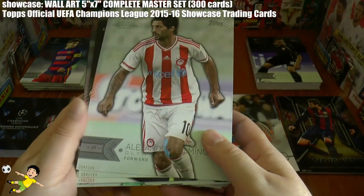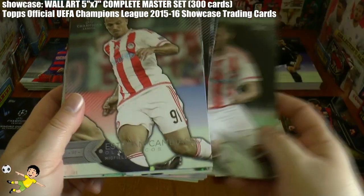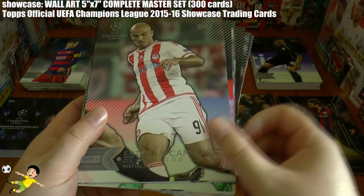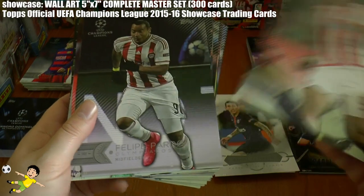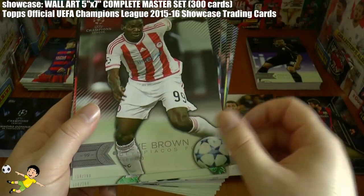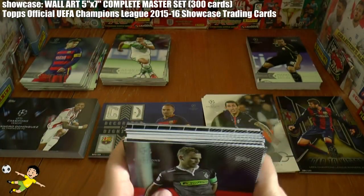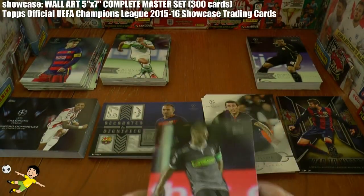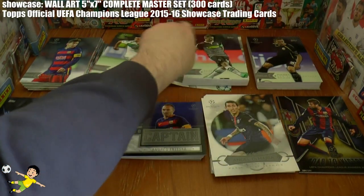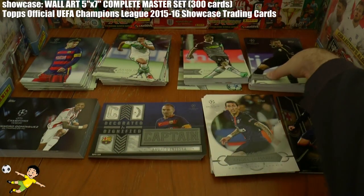And finally the Arsenal superstar of course Alexis Sanchez, formerly of Barcelona. Then continuing on with Olympiacos where we have Roberto, Dominguez, Fortunis, Cambiasso who left Leicester at the start of the season, Pardo, and Ideye Brown. That completes Olympiacos, so we move on to our final base card section.